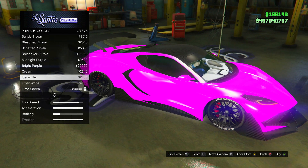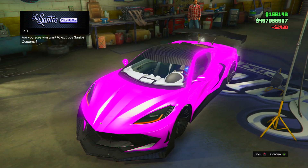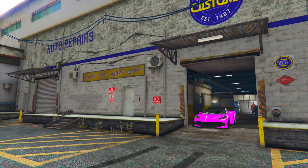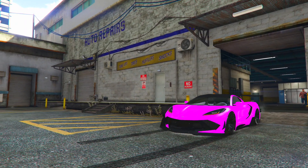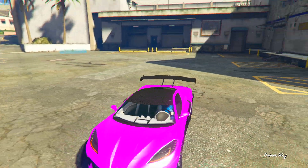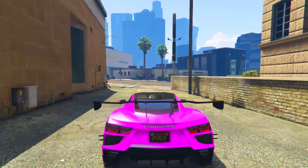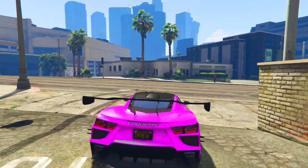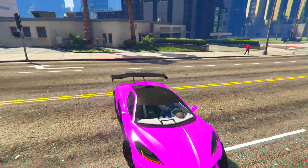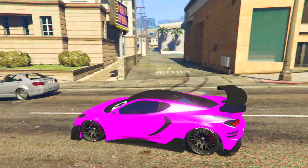Alright, ice white pearlescent is on. I'll show you guys how it looks when we go outside. The ice white pearlescent makes it glow even more — it looks very sick. We just came out and it's very popping. If you take this to car shows it's going to get attention — it's literally almost glowing. If you like this one, just put the code in from the top left. Let me know what you guys think in the comments — which one was your favorite.